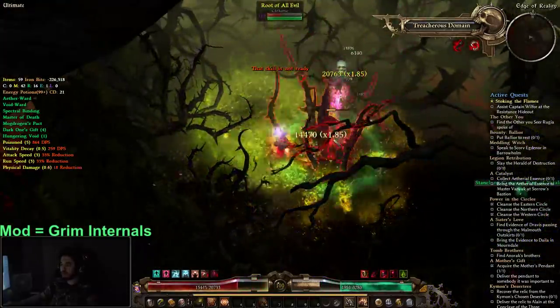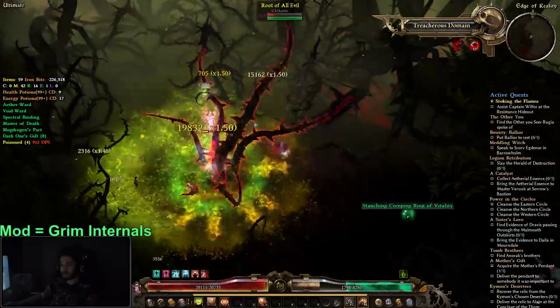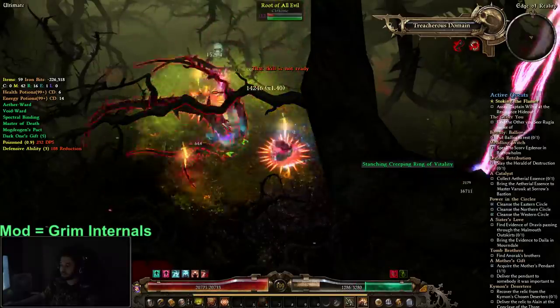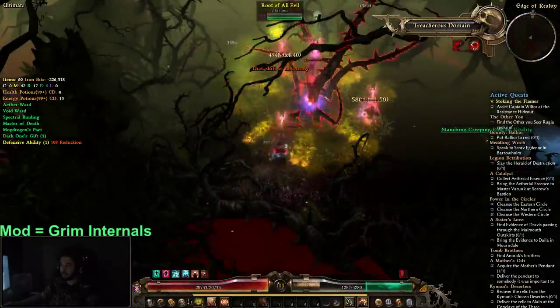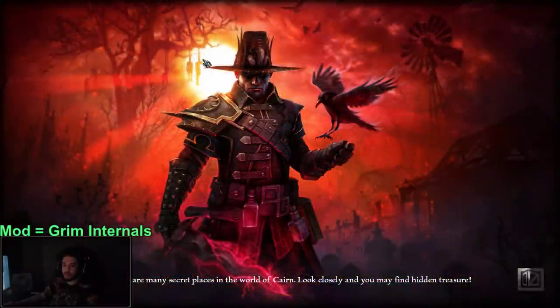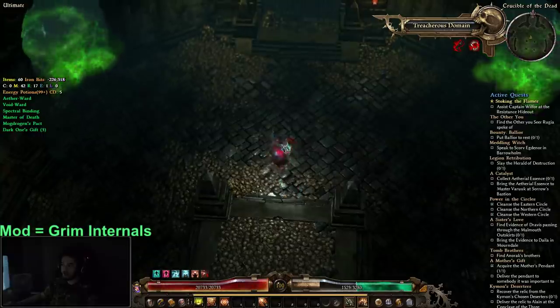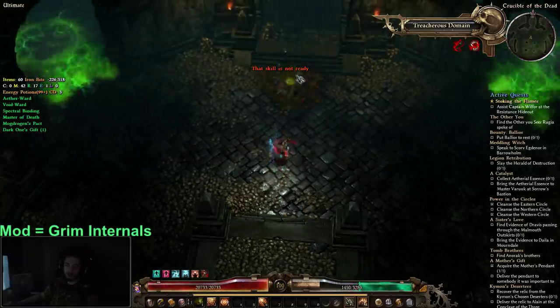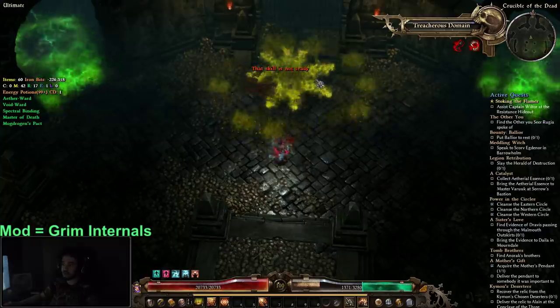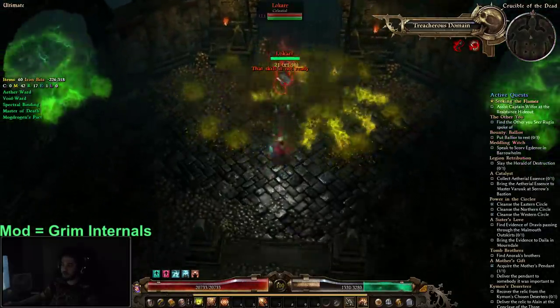I'm not going to be killing Lokar in this video — if you want to see me fight him, go check out my previous video where he takes me a little bit to kill. After you take the rift, go straight and Lokar spawns right here. If you have a setup build, it's good to set stuff up first — like Ravenous Earth — and then trigger the fight.